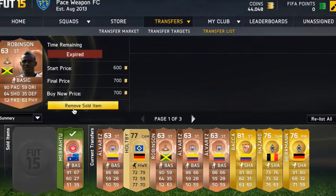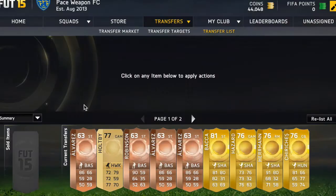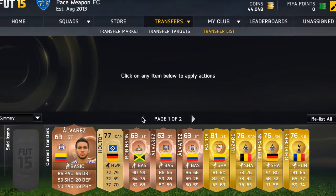As you can see, the Robinsons we picked up all sold. We also managed to sell a lot of the Alvarez players later on, but it took about 12 hours. It's a pretty nice method and you will make lots of coins. Thanks for watching, see you next time!